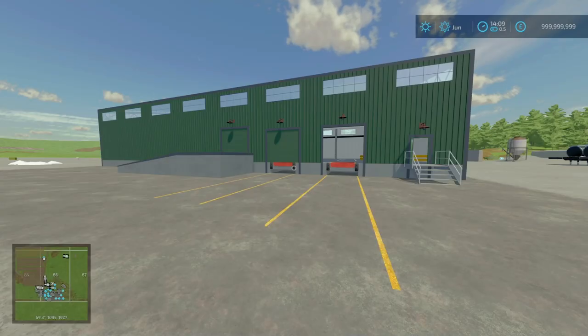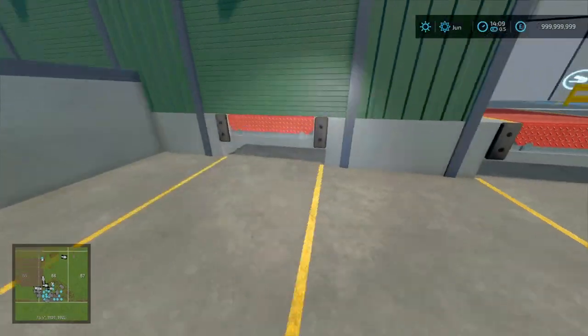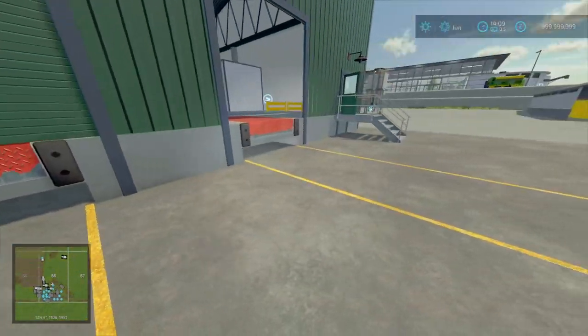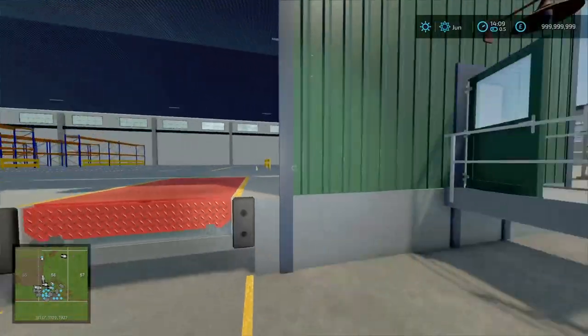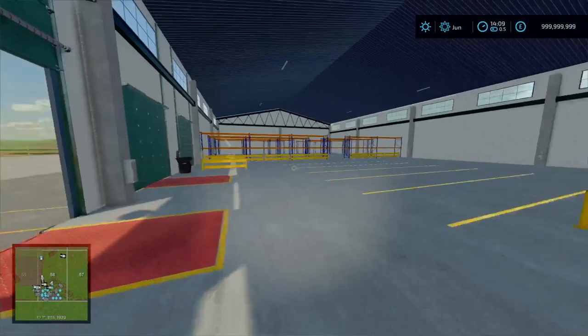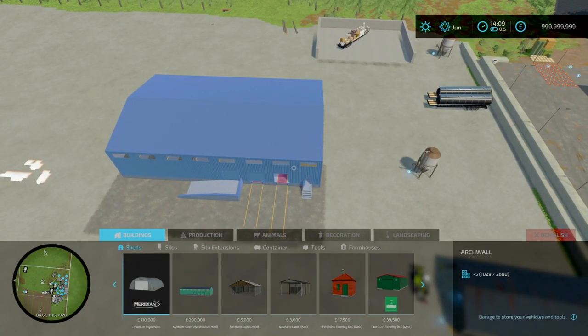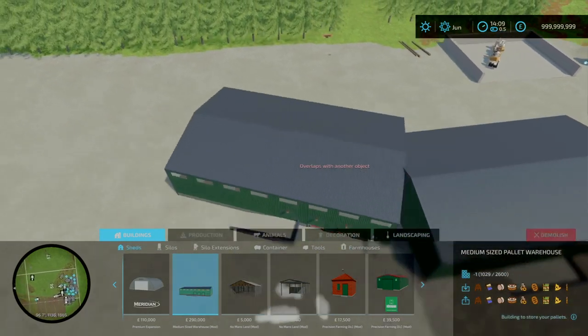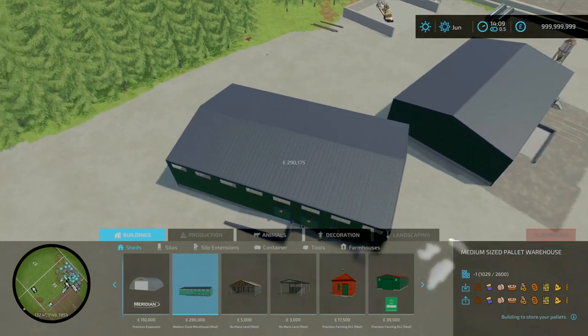First of all, we're looking at the medium-sized warehouse by Pascal Kutz — 10.85 megabytes to download, changelog 1.0.0.4. They've added a hole under the loading dock, which is these here, to make it a bit easier to load and unload stuff, especially if you want to load from a forklift or a GCP 10-hander or something like that. You'll find this under buildings and sheds — go towards the end, 21 slots down to one — and this is a far better warehouse than you get in the Farm Production Pack.